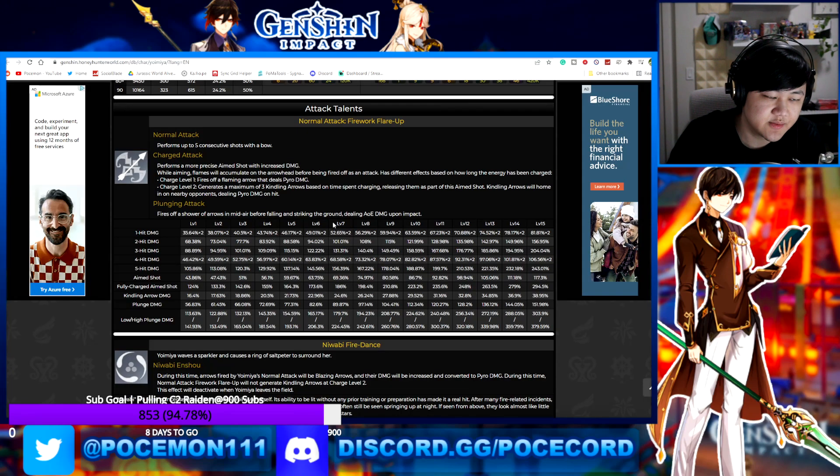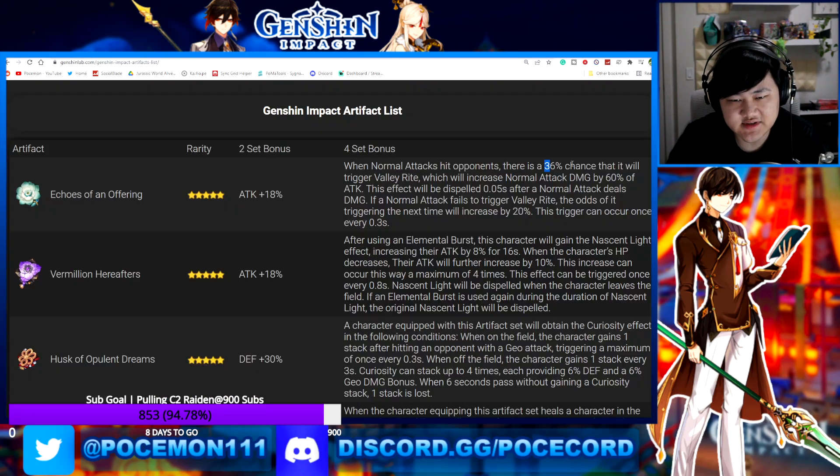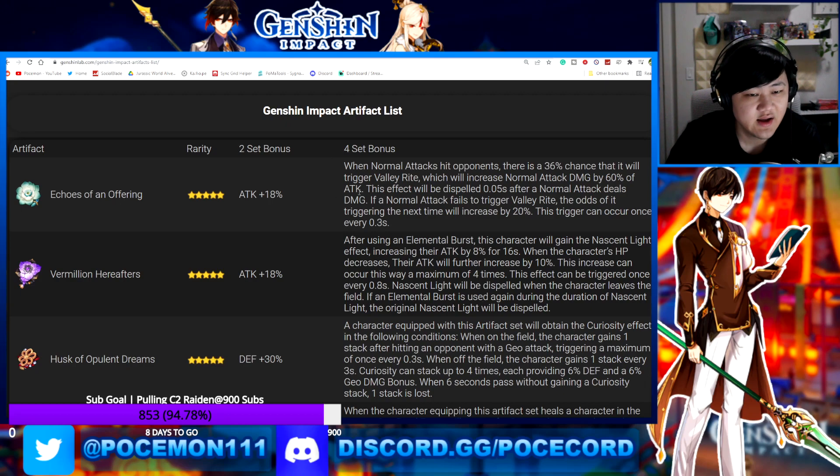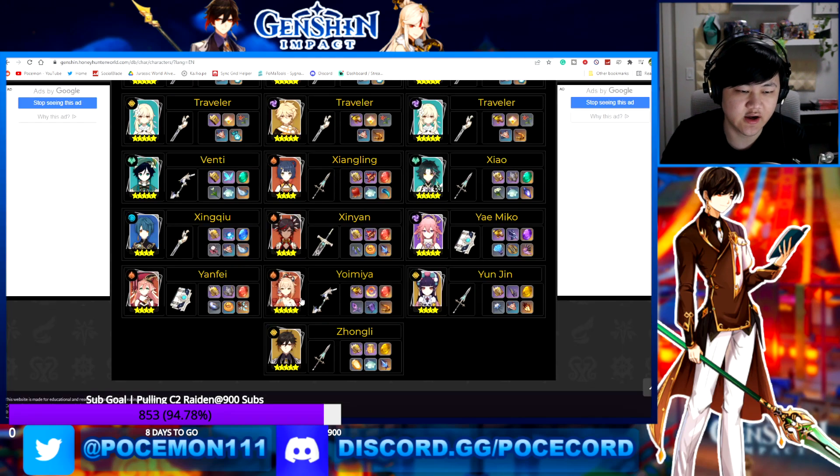We don't yet know exactly how it multiplies into her Elemental Skill, so that's one thing to look out for. Outside of that, it seems like a niche set — and you'd think how could this be niche, since everyone has normal attacks. But not everyone uses normal attacks to an extent where this could be useful.